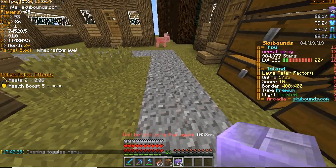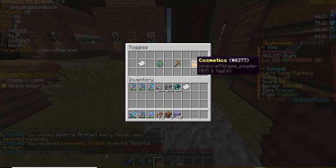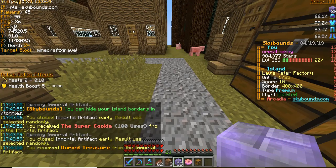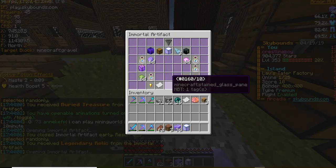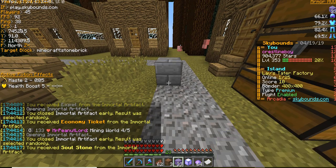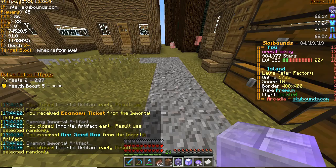I'm going to toggle on the animations to see if that does anything different with them. It's just like the old warzone crates — it kind of spins. 250k, alright. If you toggle off animations it's the same thing. Super Cookie, buried treasure — we'll open that up. Transforming Skull. Legendary Relic. I'm getting so many openables. Economy ticket for 100,000 — it's still decent money. Because every Mining World game I can get a maximum of like 500k, which I usually do. So I get 500k plus whatever I get from this immortal artifact, which is pretty nice.